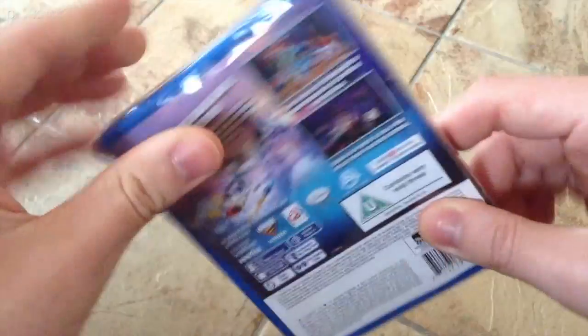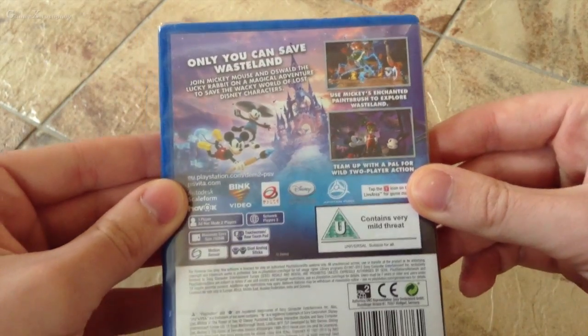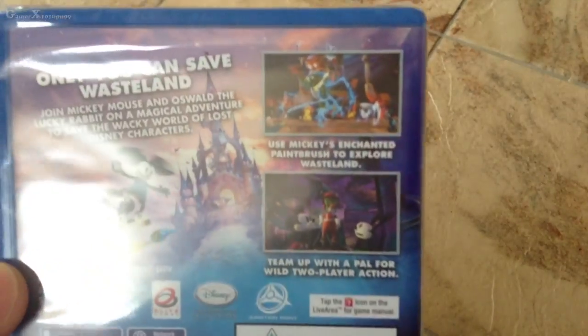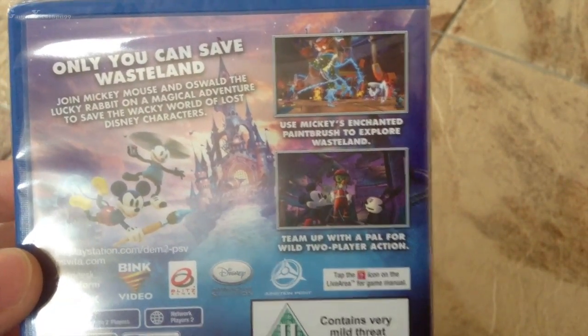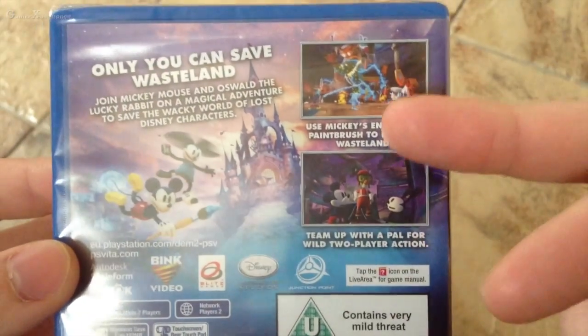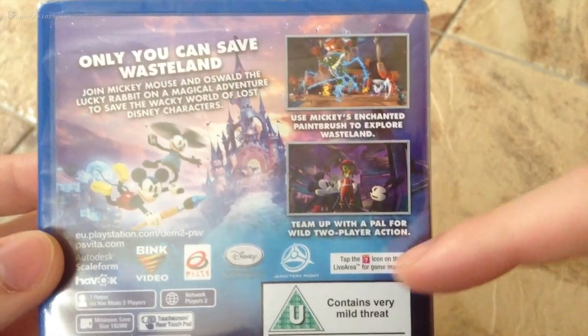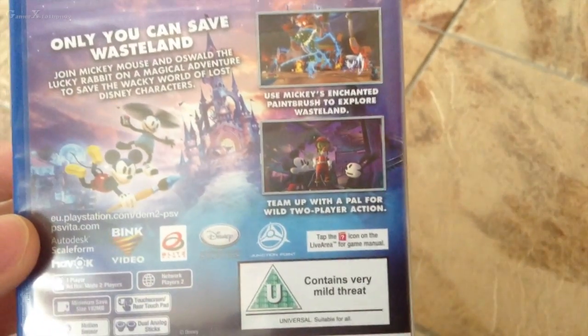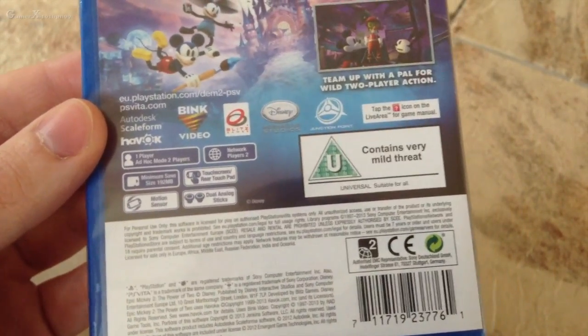So you get your spine and the back. 'Only you can save Wasteland.' Let's get a nice close up of these little screenshots. 'Use Mickey's enhanced paintbrush to explore Wasteland.' 'Team up with a pal for wild two-player action.' So yeah, it's multiplayer as well - network players and it also has ad hoc mode.